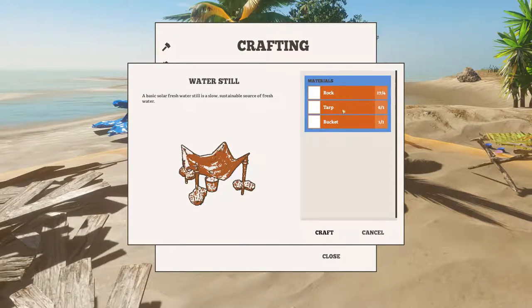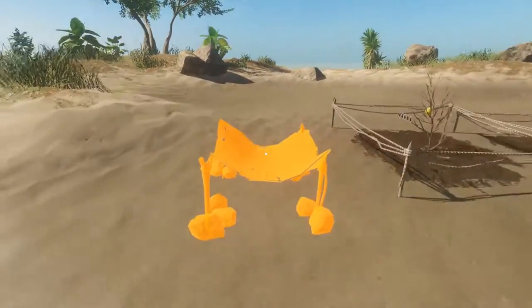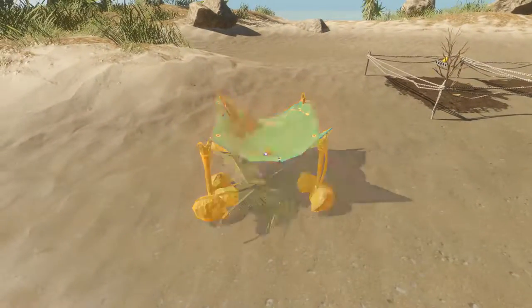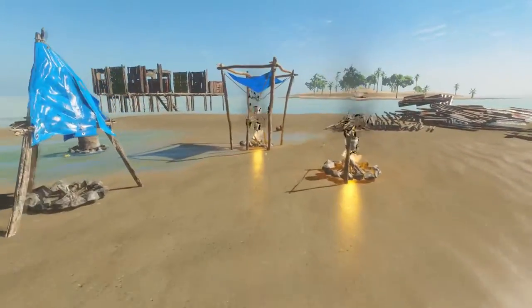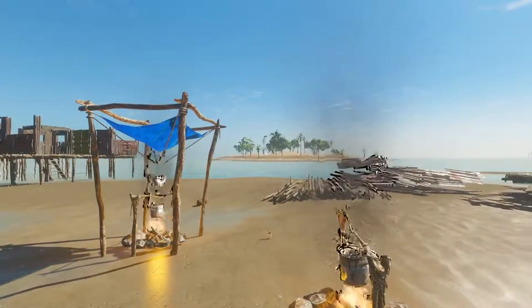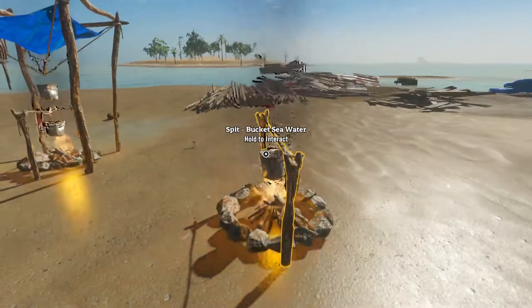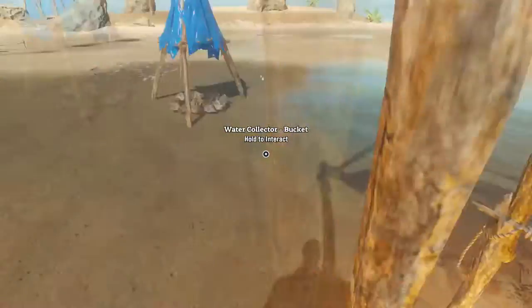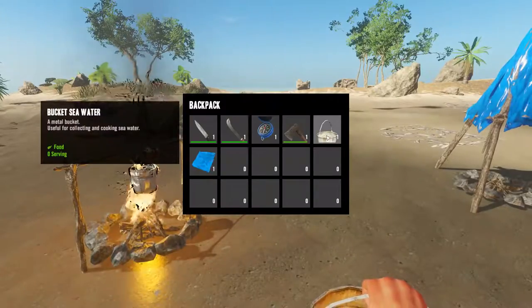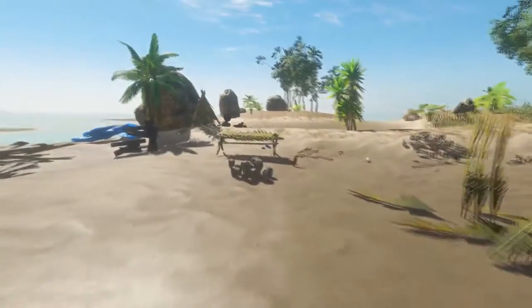Now we're gonna make a rock tarp and a bucket water still. We're gonna move it over here closer to the garden, but not too close because I'm planning on extending the garden. I'm hoping this will take care of my water situation because with this glitch I'm running really low on water. I keep running over there to get coconuts and even they're coming few and far between. It still says bucket of seawater — I don't know what the hell is going on, we'll have to wait and see.